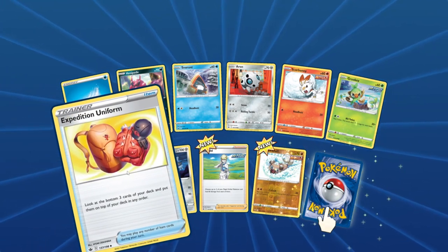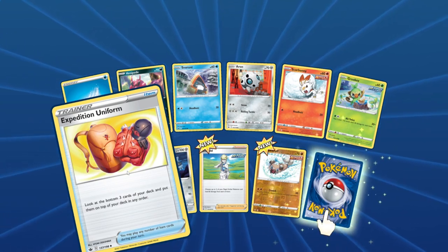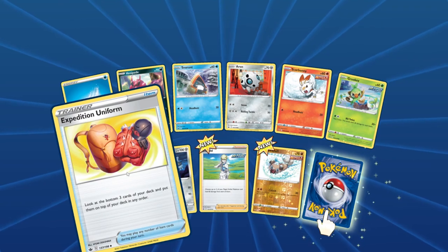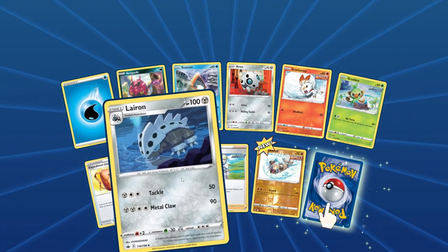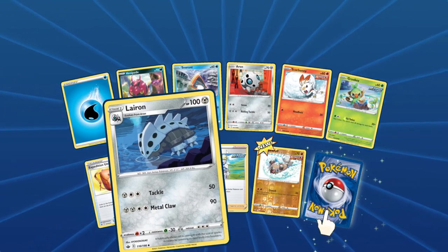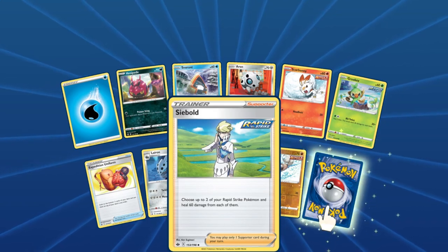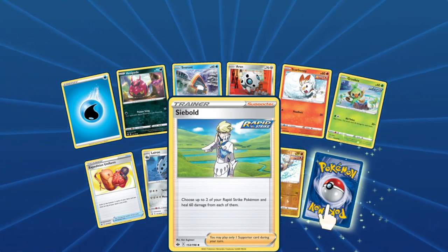Ooh, what's this? Expedition Uniform — look at the bottom three cards of your deck and put them on top of your deck in any order. That might be helpful. Zalaron drinking from the water cave. Cybone: choose up to two of your Rapid Strike Pokemon and heal 60 damage from each of them. Nice.